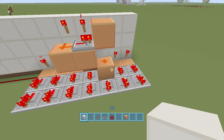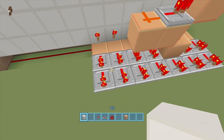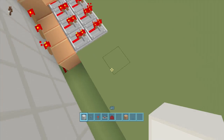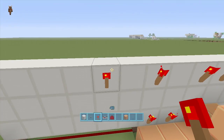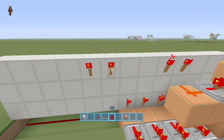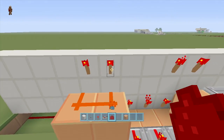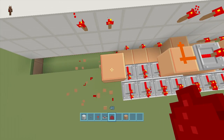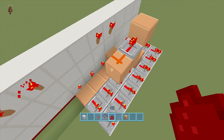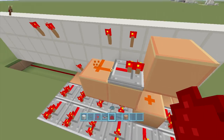Now we have redstone spelled out. This little part right here is the hardest part of the build because you have to figure out how to set up your own word. The repeaters don't have to be right next to each other — you can spread them out. The key thing to remember is you cannot have letters connecting to each other. If you put redstone dust connecting two letters, both letters become connected, which we cannot have.